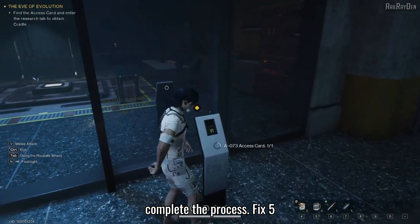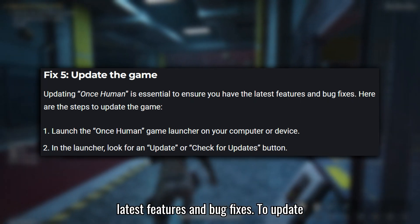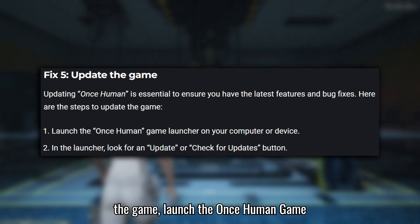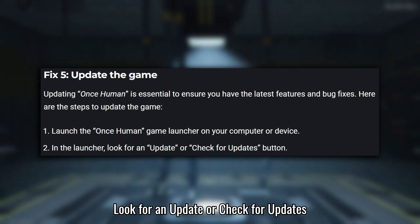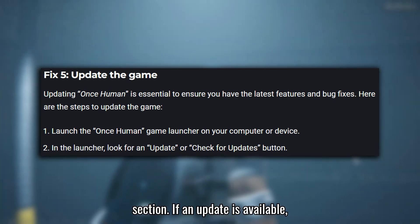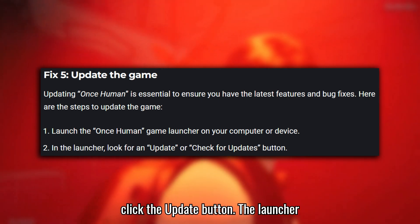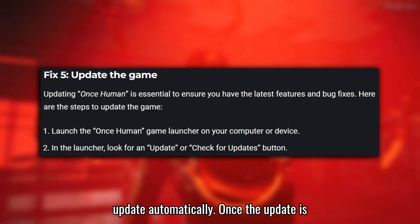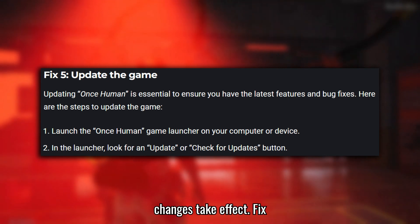Fix 5: Update the game. Updating the game is essential to ensure you have the latest features and bug fixes. To update the game, launch the Once Human Game Launcher on your computer or device. Look for an Update or Check for Updates button in the Main Menu or Settings section. If an update is available, click the Update button. The Launcher will download and install the latest update automatically. Once the update is installed, restart the game to ensure all changes take effect.